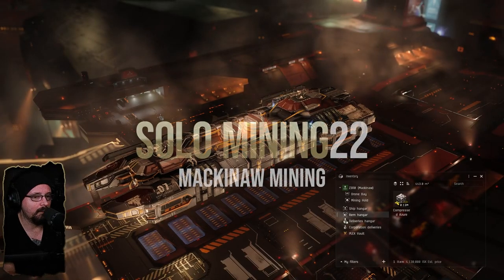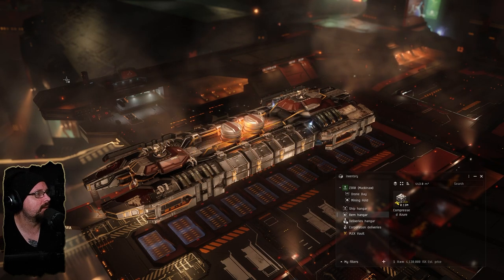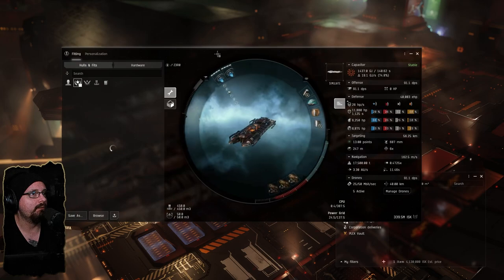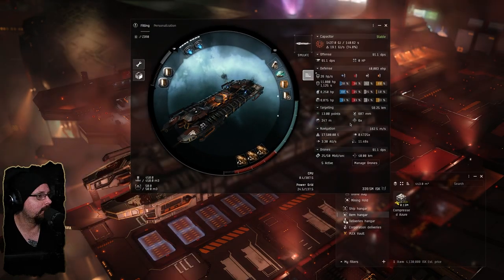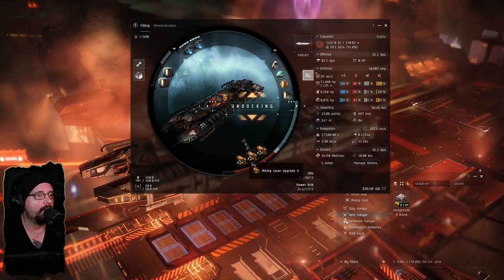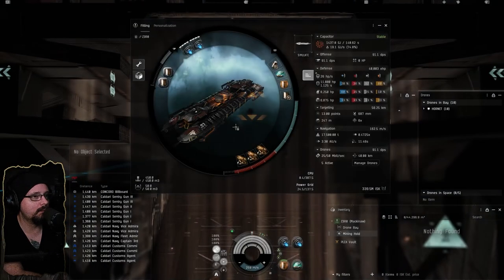What's up guys, welcome back for another solo mining episode, episode 22. We're going out in the Mackinaw as promised. Let me go ahead and undock so we can get out to grid. We're going to be running modulated strip miner twos with the simple ore crystals.